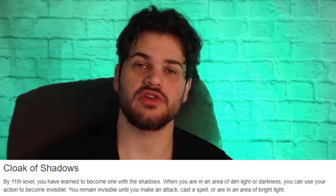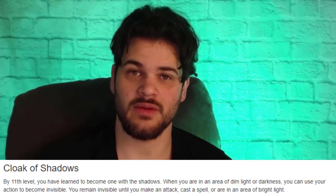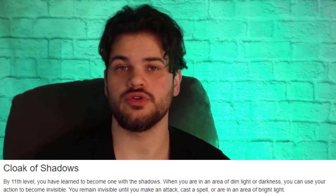At level 11, we get Cloak of Shadows. Cloak of Shadows lets us go invisible as long as we're in dim light or darkness, and we stay invisible until we attack, cast a spell, or walk into brightness. Again, it's all about lighting. If we want to make Shadow Monks useful, we need dim light — in bright light, they can't do what they want to do. This is another example of us being really good at not taking the fight. During infiltration, it's advantageous to go invisible, teleport around, unlock doors, find what we need, grab it, and go. This feature goes from being pretty great to being absolutely useless depending on the environment.